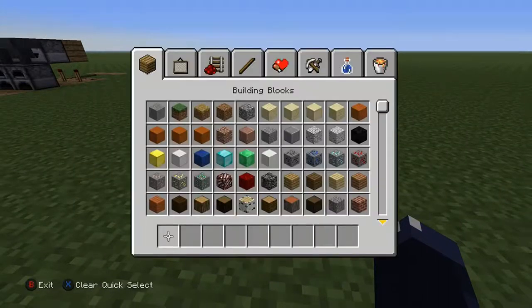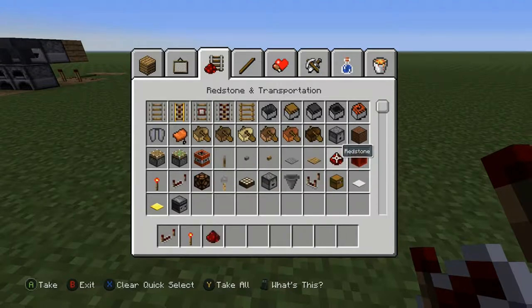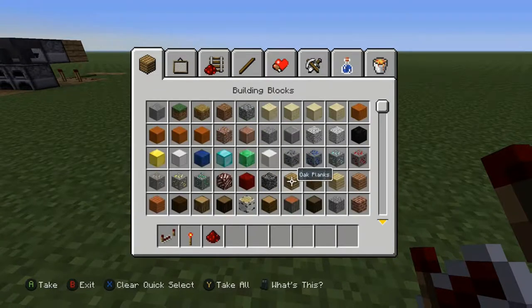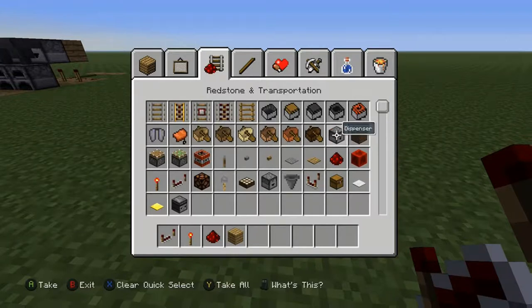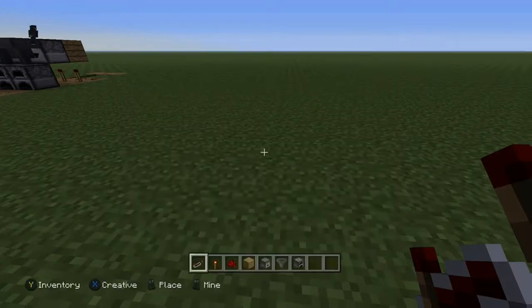Okay, so this is what you'll need: a repeater, a redstone torch, some redstone, and some wood - whatever sort of wood you want, really your choice. Just stay away from redstone blocks. You'll also need a dropper, a hopper, and your furnace.